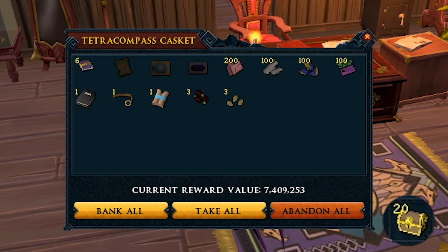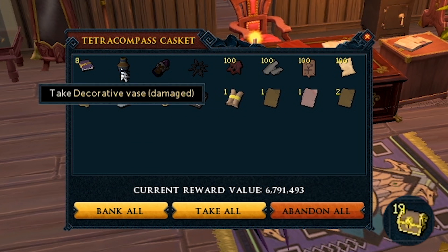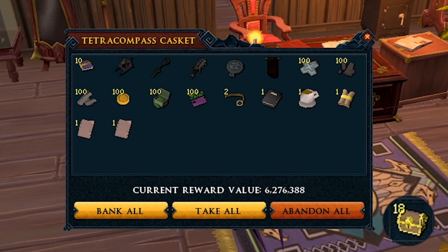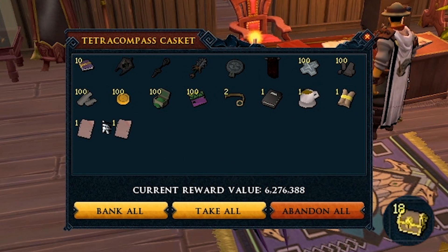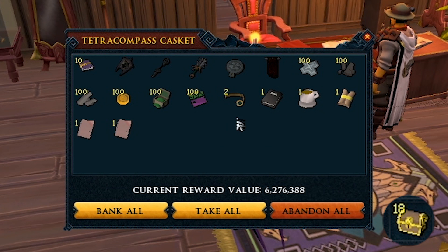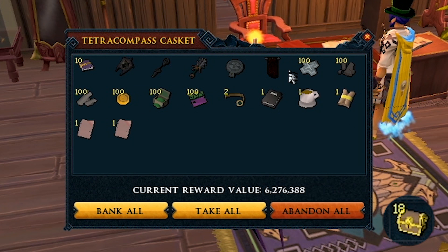That's pretty trash, not gonna lie. My heart's racing because of the chance — the chance of getting one of these keys. It'll probably never happen because it's probably a huge chance to get them. That's a stacked tetracompass though — pages, mats, and clues as well. I'll take it.